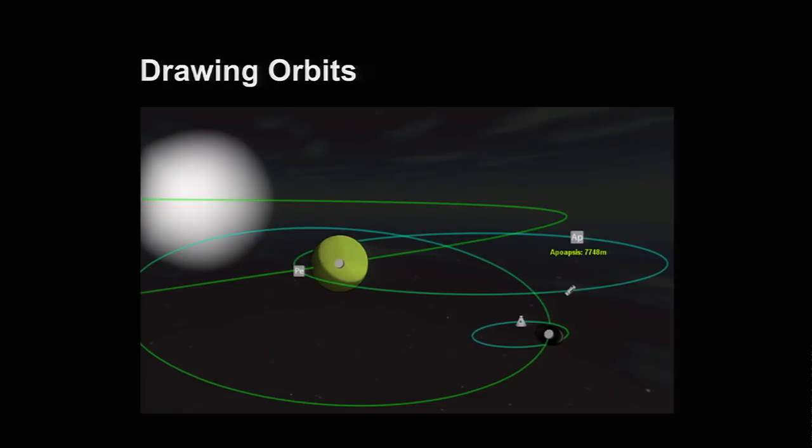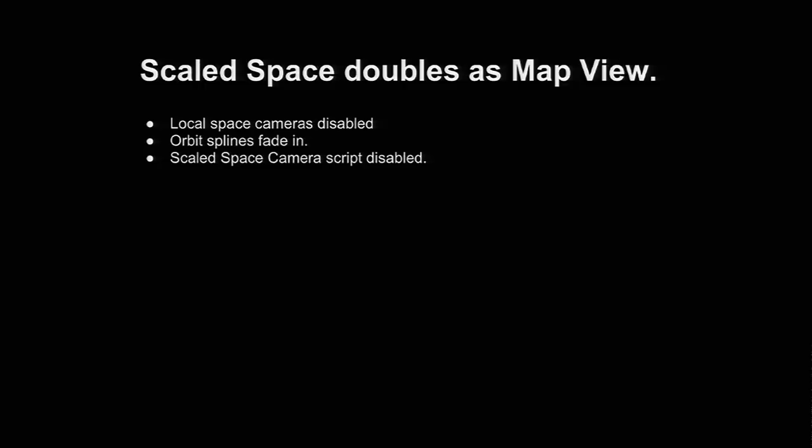To draw orbit splines, we used a plugin called Vectrosity. We build the orbit spline by sampling the solver along its course, which gives us a nice array of points. We render it out in scaled space, which then doubles as our map view. When you hit M to zoom out to the map, we disable the local space camera so you don't see the scenery or the vessel, fade in the orbit splines, disable the scaled space camera script, and enable the map camera script on the same camera. That's how the map view works — just switching the camera behavior.